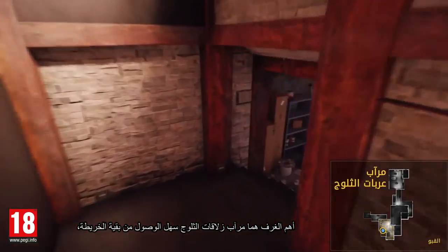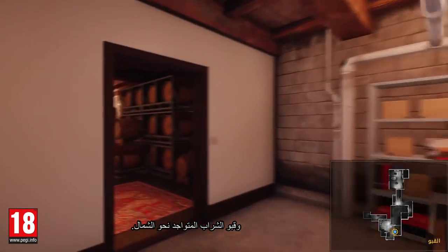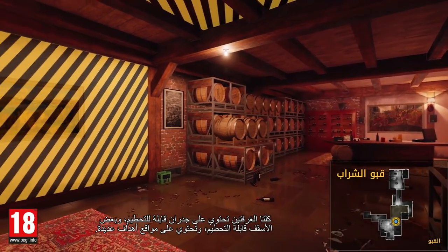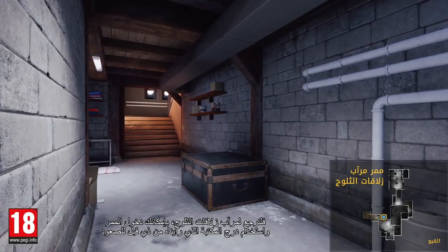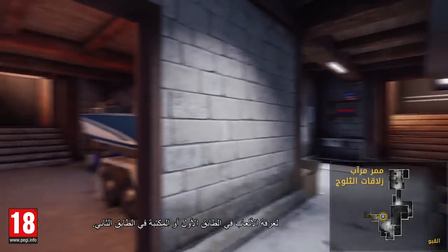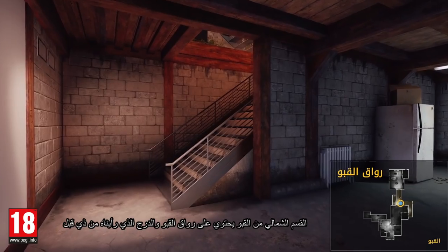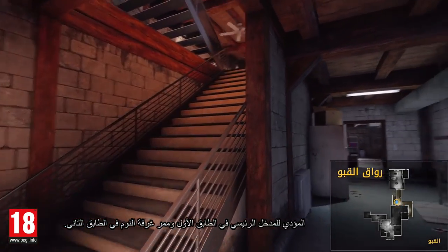The most important rooms in the basement are the Snowmobile Garage, with easy access from the rest of the map, and the Wine Cellar, located north. Both these rooms contain destructible walls and some destructible ceiling sections, and hold many objective sites. Back to the Snowmobile Garage, you can enter the hallway and use the library stairs to go up to the Gaming Room on the first floor or the library on the second floor. The north section of the basement consists of the basement hallway and stairs, leading to the main entrance on the first floor and the bedrooms hallway on the second floor.